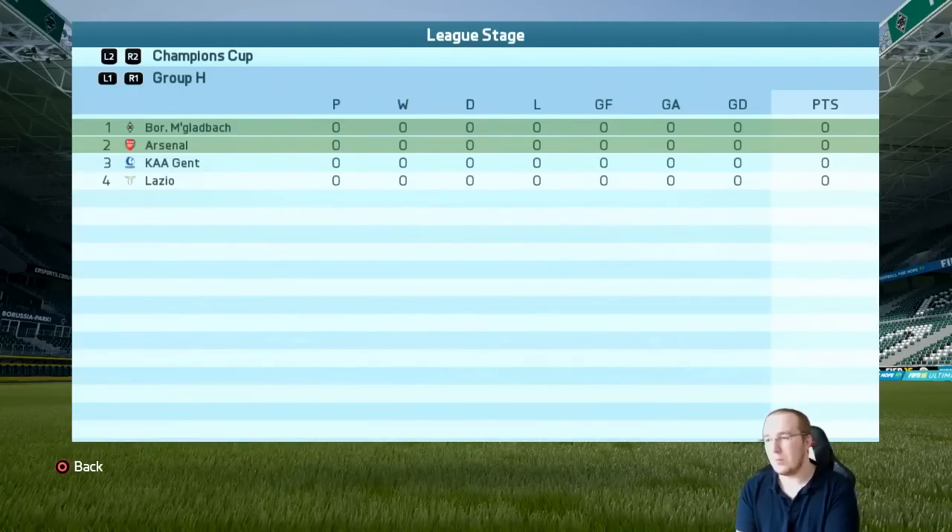I think Arsenal are probably favorites and then it's Gladbach and Lazio - similar ability between them - and then Ghent are probably least likely to progress. I think we can come second or first in this group. It will be tough especially against Arsenal and Lazio, but that's part of this career mode - it's meant to be a challenge. This is all about competing with the best in the Bundesliga and trying to catch up with Bayern and Dortmund. In the next episode we'll play our first Bundesliga match, which I believe is Dortmund away from home.